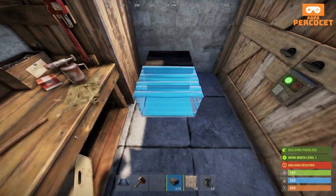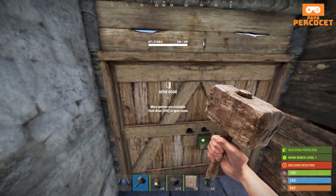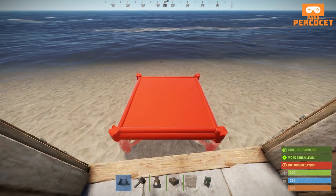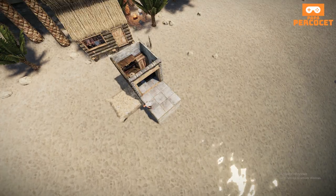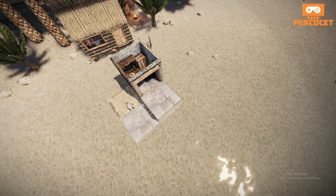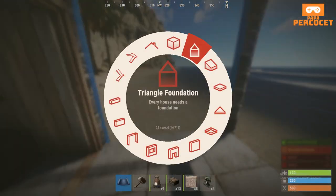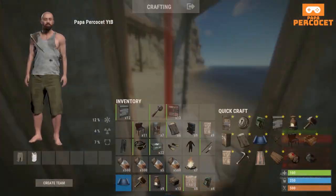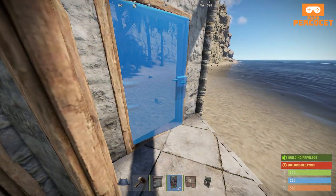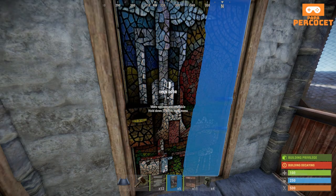As soon as we have enough metal frags formed up, we're going to expand the base into a 2x2. Put down one raised stone foundation and one low square foundation. Throw down double door frames here and here, and make a single door airlock with another double door frame to add a shop front for visibility. Use a garage door BP if you've got it — if not, sheet metal double doors will work fine for now.